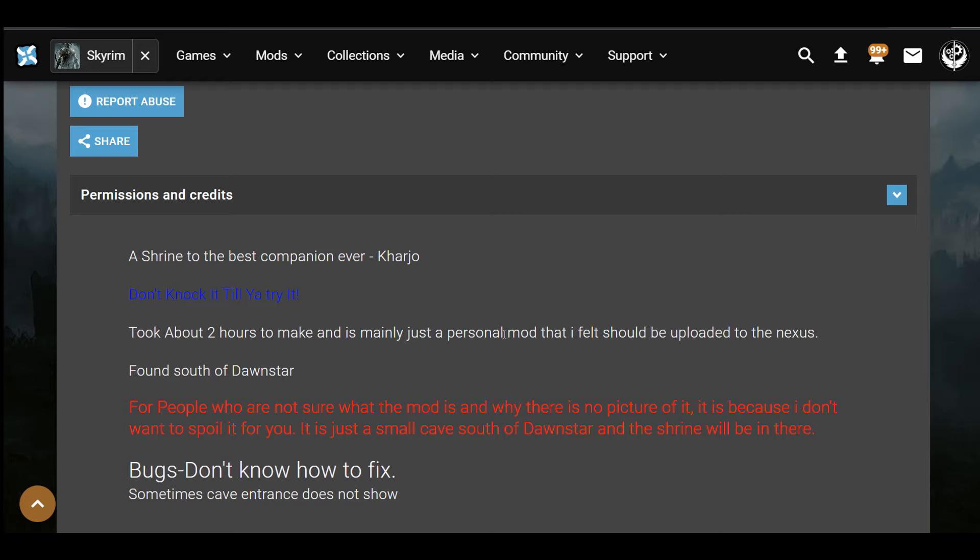We are in game right next to Dawnstar and there's a little icon right here, so this might actually be it. I'm going to run up this hill. Shrine of Carjo discovered! Yeah, so here it is, let's go inside and see what's in here.